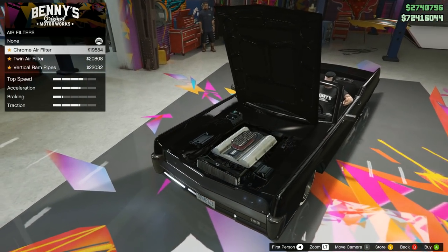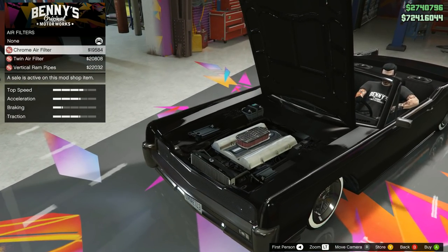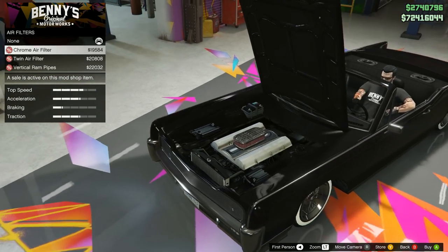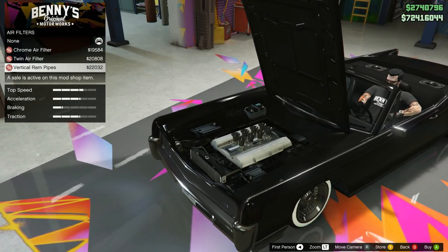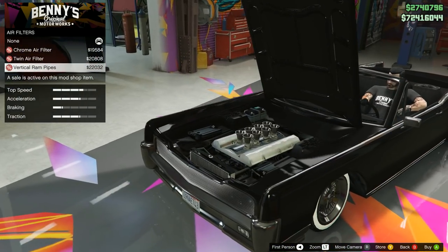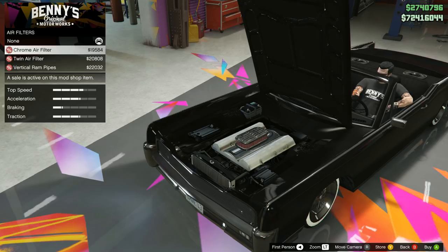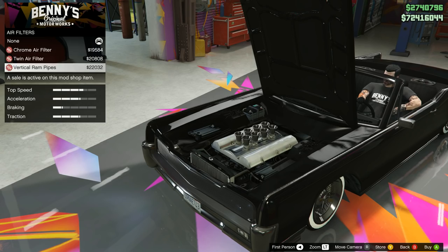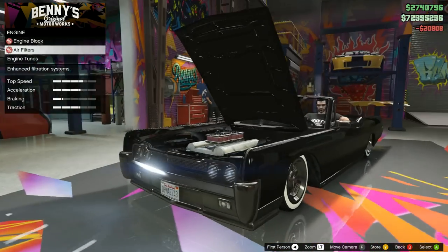Let's have a look at the air filters. If you get the triple intake bug catcher, it hides these air filters, so you may not want an air filter if you're going for that hood option. Vertical ram pipes, twin air filter, and chrome air filter — all of them look good. I think I'm going to go with the twin air filter, $20,808.